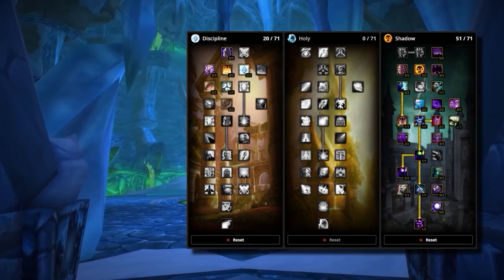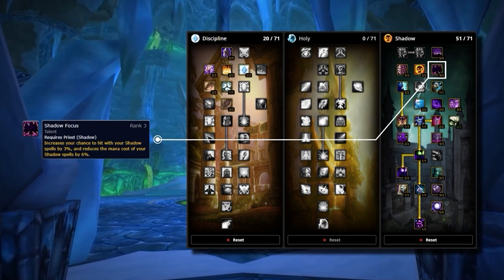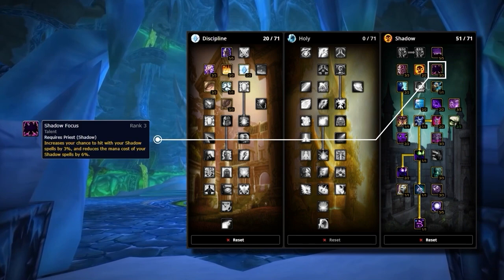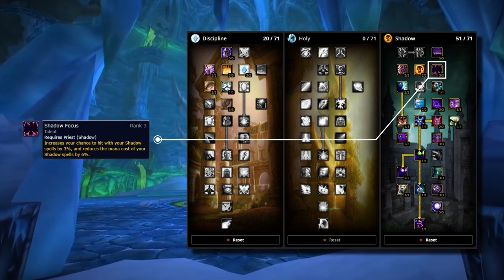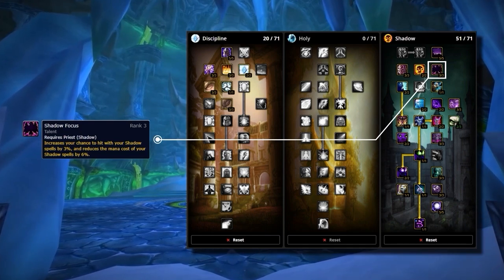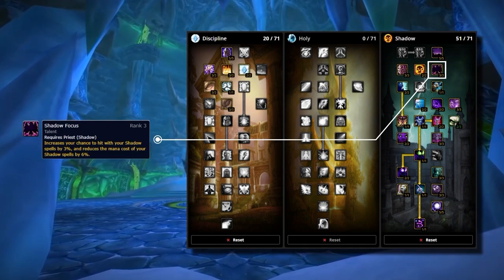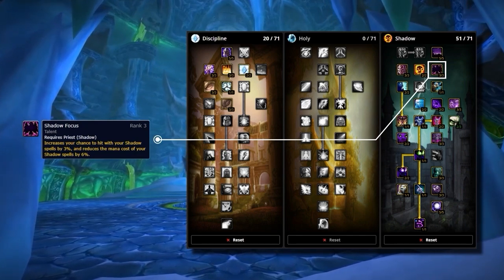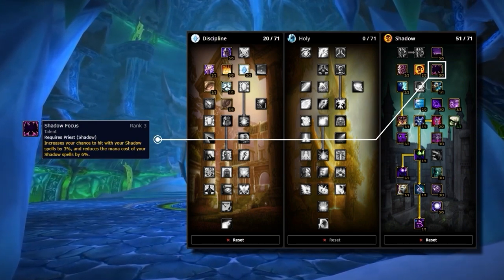To start we have to talk about Shadow Focus. This talent increases your hit rating with shadow spells by 1% per point, alongside also reducing the mana cost of your shadow spells by 2% per point. Hit rating is by far one of the most crucial stats when it comes to PvP, with all casters requiring to reach 4% in order to reach the cap.